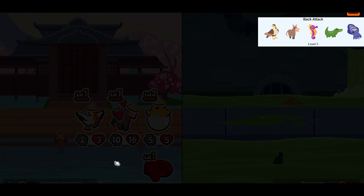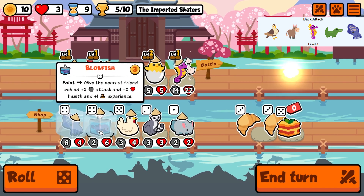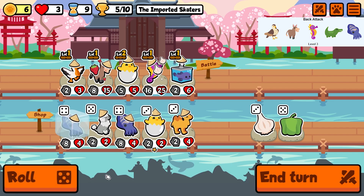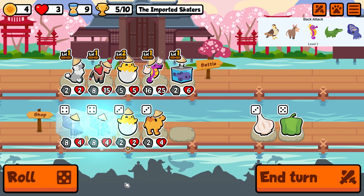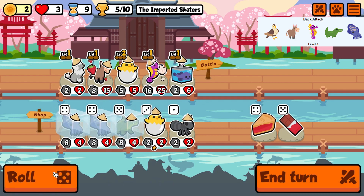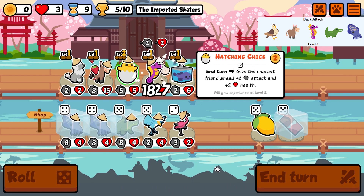Seahorse takes out everyone and it's still only level one — it's the only seahorse we've found so far, I think. Maybe I missed one but I don't think that's the case. I'm going to use a blobfish to get it to level two a little bit sooner hopefully. I also have a double cuttlefish and a crocodile frozen in the shop.